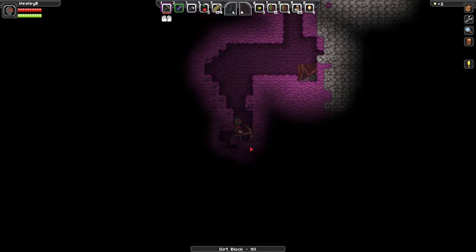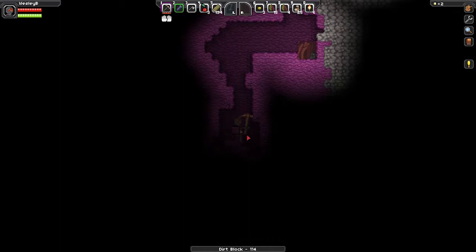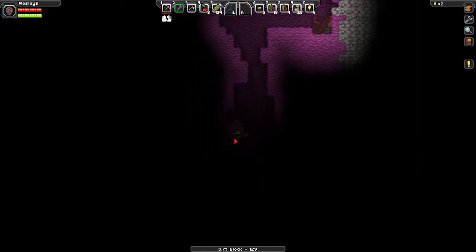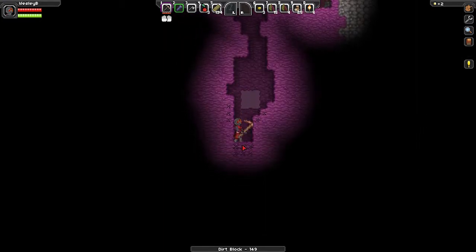I wonder if this is what he had in mind when he was designing this — just swing your mouse around in a circle. Eventually you'll get down there. That gives you ledges that you can jump up onto and stuff. I don't know, maybe. Gotta hope his voice doesn't sound like that.